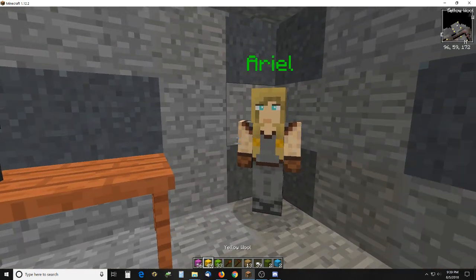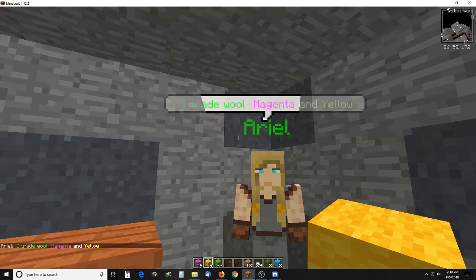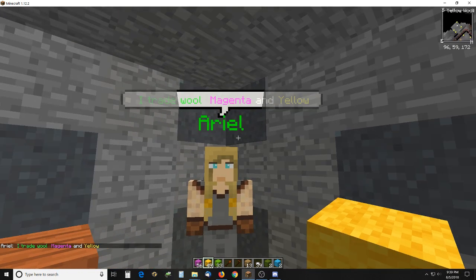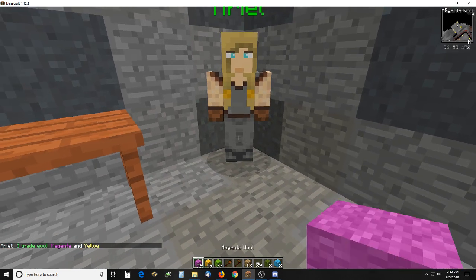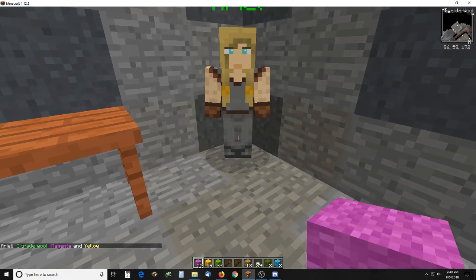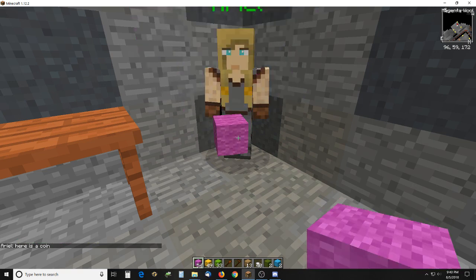So this NPC over here, she says she trades wool — magenta and yellow. If I give her a magenta wool, she will give me some coins. If I give her multiple ones, she will still only give me one coin, so she doesn't really count them.